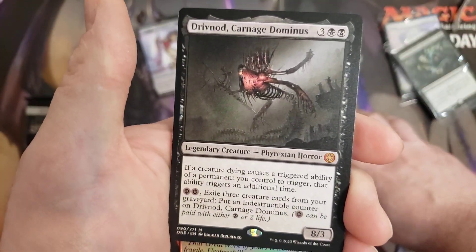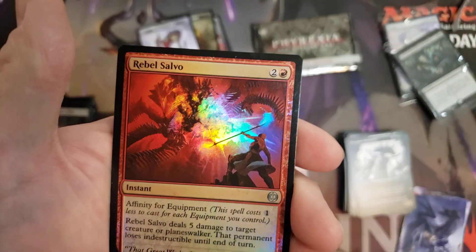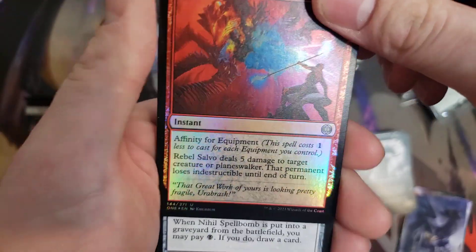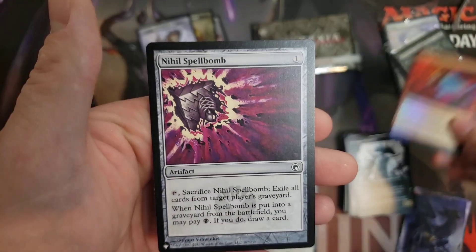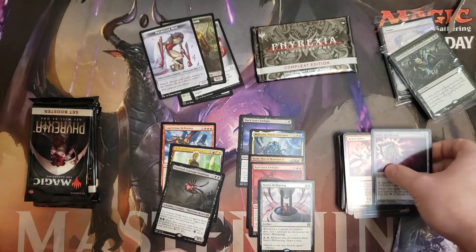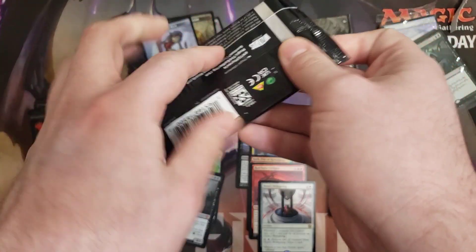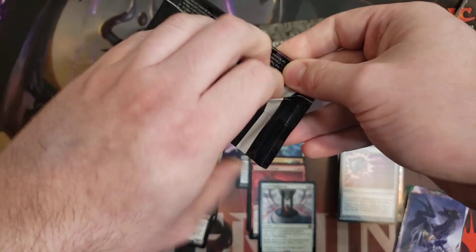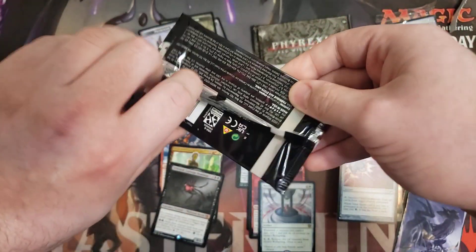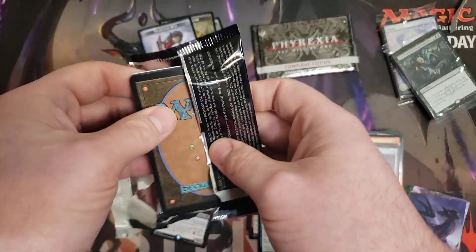We got a Mythic — Drivnod, Carnage Dominus. Back-to-back Mythics! Foil Uncommon, and then Heal Spellbomb for our list card. Spellbombs are always good. Three Mythics so far, so we're starting off pretty good. I believe my worst box only had three or four Mythics, not counting what was in the Complete Edition pack.